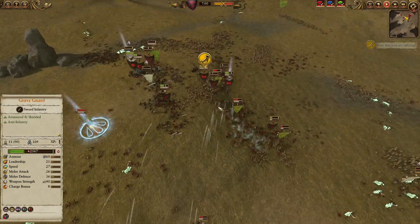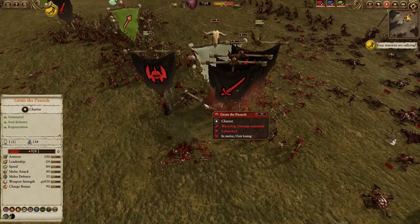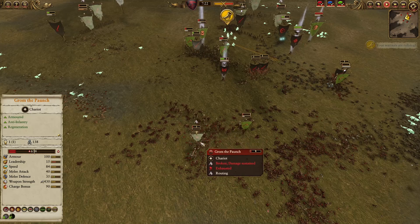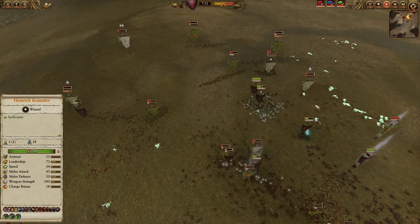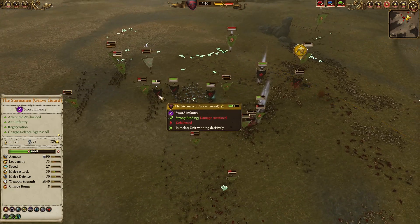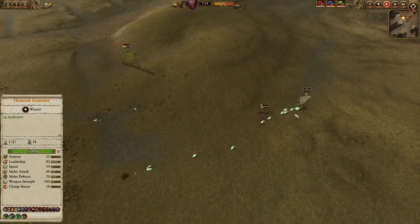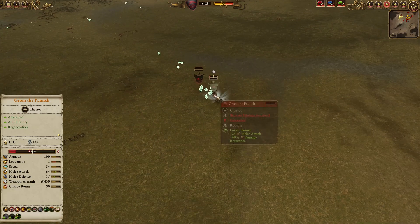Let's go find Grom the Paunch — who should be fighting the White King somewhere on this map. Krell successfully sandwiched him with the White King, doing massive damage to Grom the Paunch. Grom will be routed, and with the Hex Wraiths charging into the Rusty Arrers, I realized I cannot afford to let Grom come back. So I'm pulling out these Hex Wraiths and dragging them to chase down Grom the Paunch, circling around all the Greenskin infantry so they can go straight for the big fat goblin himself. The Hex Wraiths at their healing cap are able to chase down Grom the Paunch with their terror, routing him and then using flaming attacks to hack down the regenerating goblin.